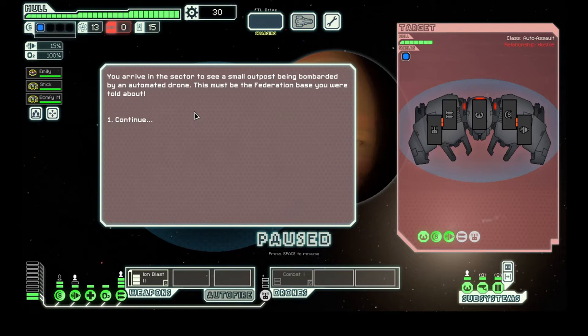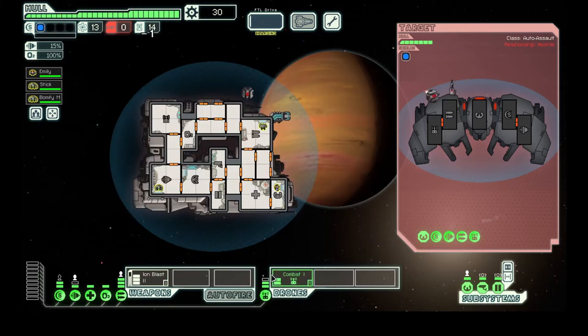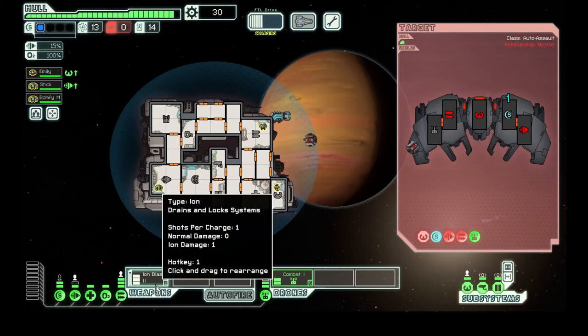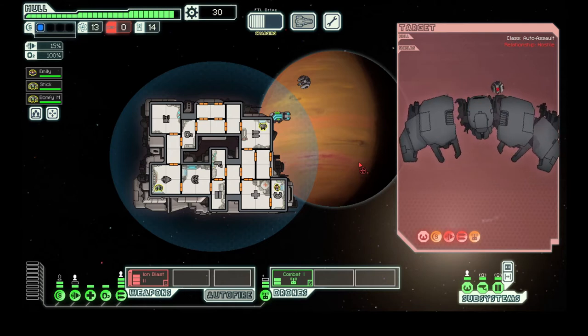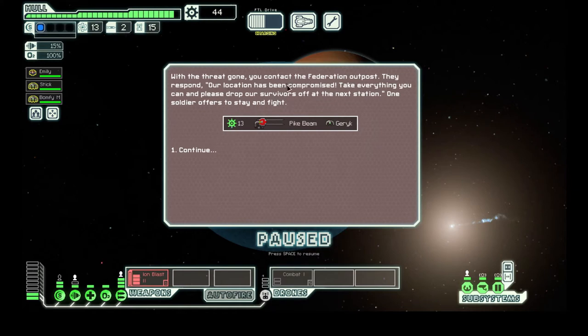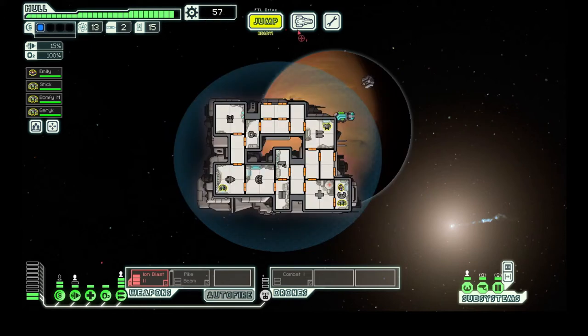You arrive in the sector to see a small outpost being bombarded by an automated drone. Let's power this up — burn one of these, ion blast — and this is our drone going around and bombarding them. Meanwhile you can see us taking ion blasts to their systems, which will stun them. We've only lost one point of damage — yep, that was nice and easy. Got our drone part back, 14 scrap and 2 missiles. Threat gone. Our location is compromised.